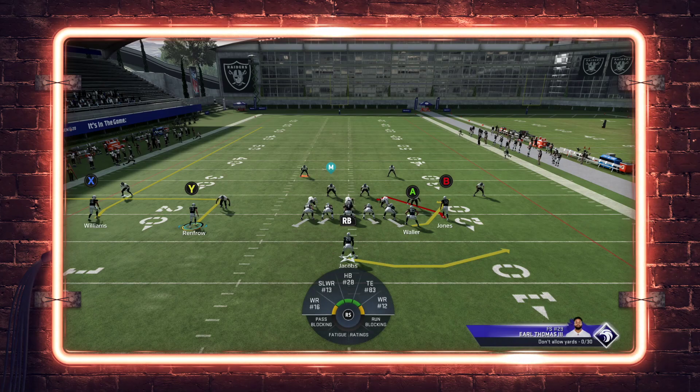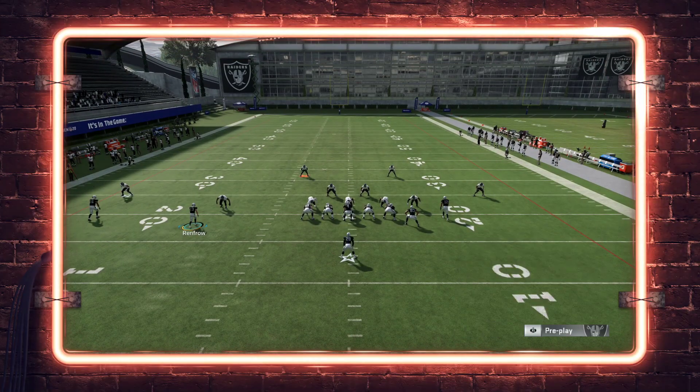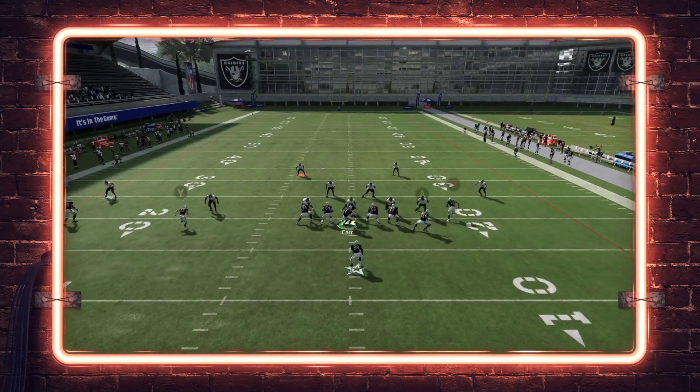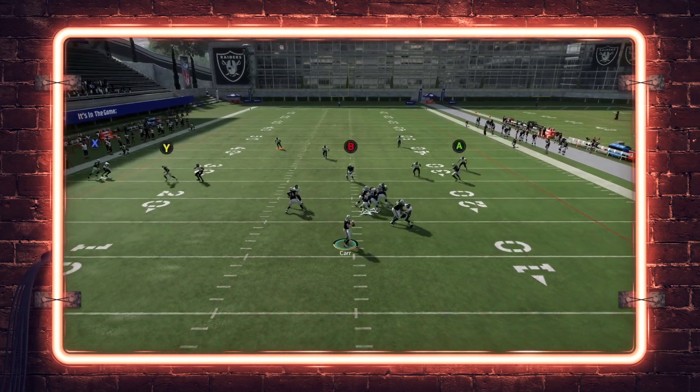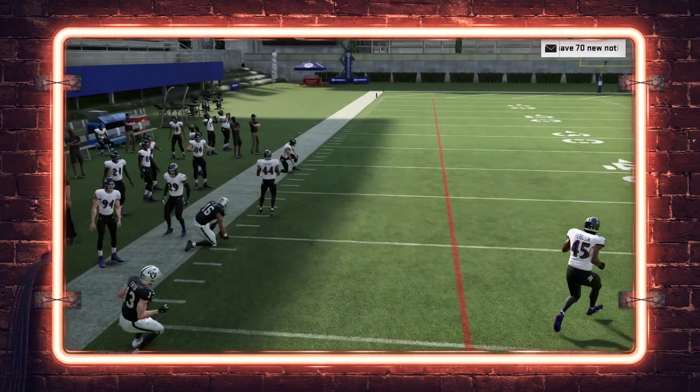To start off this video we've got Earl Thomas in the zone with his zoned-out ability, break on ball, and pass breakups all maxed out. I want to show you that even in the worst-case scenario facing a safety like this, this throw is still possible. You're going to see right here how I just throw this outside pass lead and toe drag on the sideline for a first down.